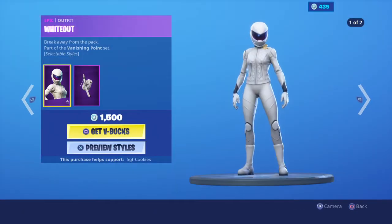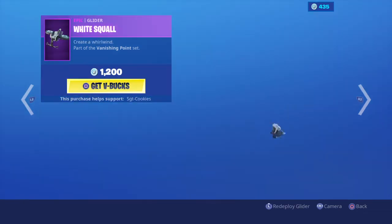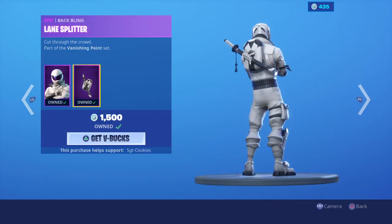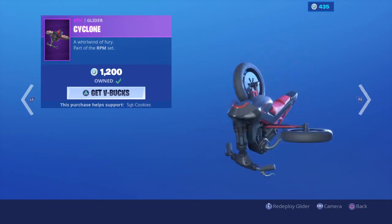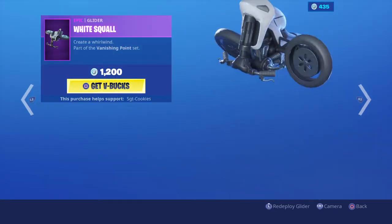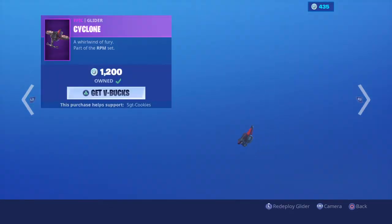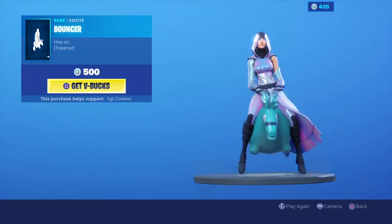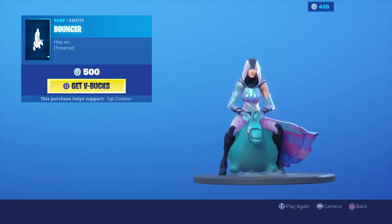Then we have the White Out skin with the Ignition Back Bling, as well as the Over Taker skin with the Lane Splitter Back Bling. Then we have the Cyclone Glider and the White Squall Glider, part of the Vanishing Point set and the RPM set. Then we have the Bouncer Emote, which is one of the more overhyped emotes in the game.